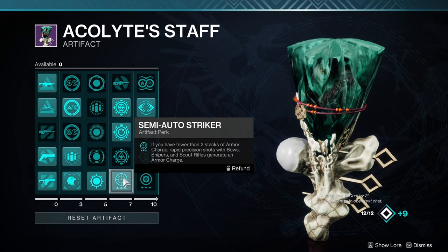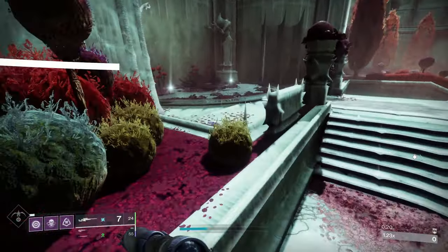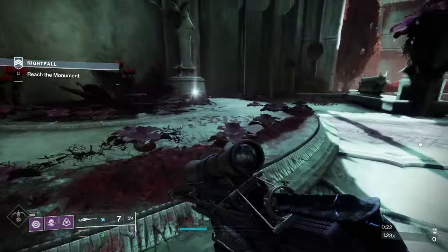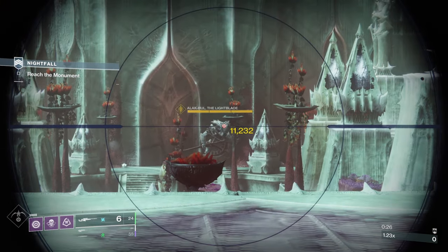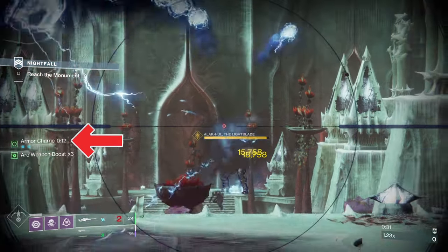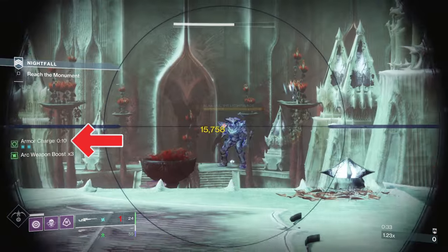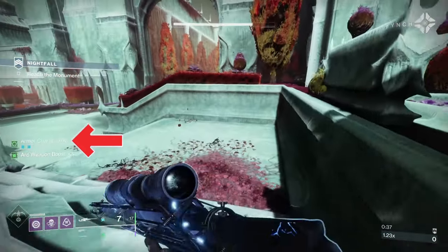The first is Semi-Auto Striker. If you have fewer than 2 stacks of armor charge, rapid precision shots with bows, snipers, and scout rifles generate an armor charge. This is very significant because these weapons all lend themselves to a long range playstyle. If you are plinking away at a champion, you usually don't have any armor charge. But with this, you can get up to a 22% buff if you are running 3 weapon surges, allowing you to deal significantly more damage.